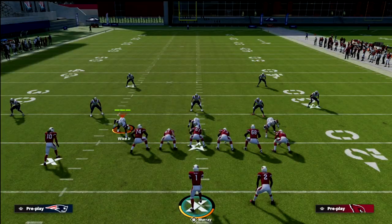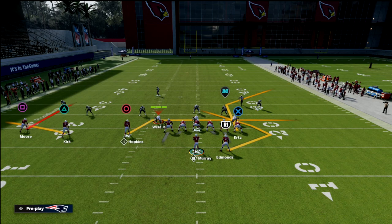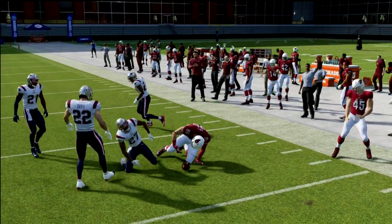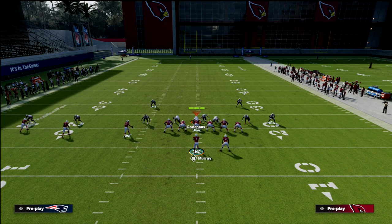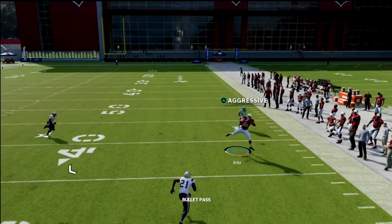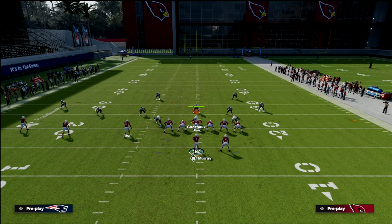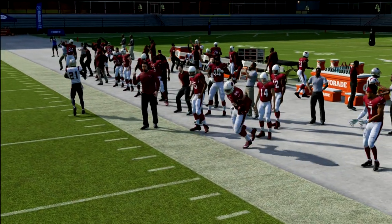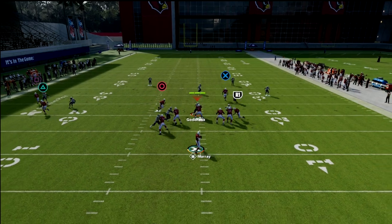This is a great play — you could smart route the corner and then do this, though in this year's game it's not as important. What you'll notice is this corner route is actually really underrated. Snap the ball — there's no pull route on it, but I can still cut it off and aggressive catch it with a high degree of consistency. I've gotten that animation against top players in the world. It's very good against Cover 3 and also against Cover 4.